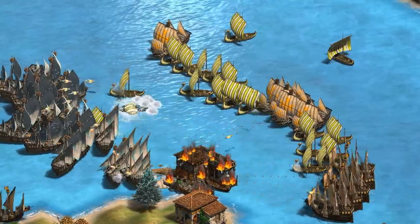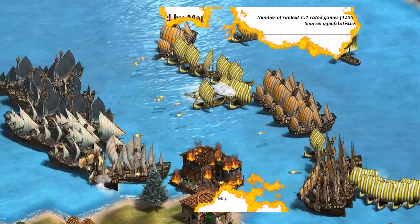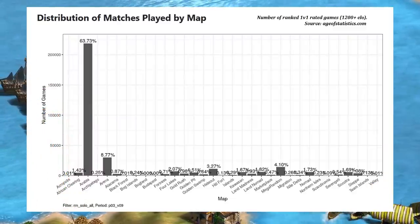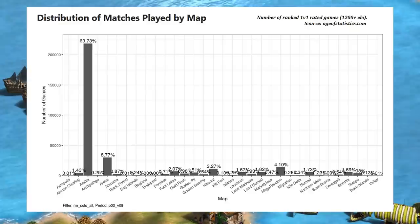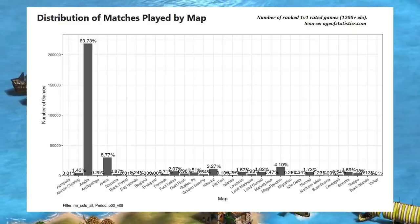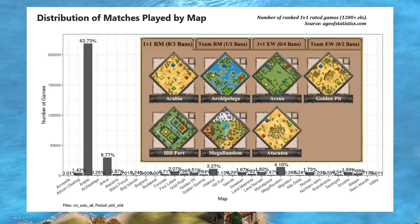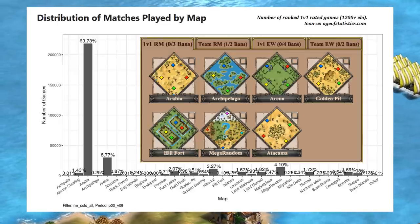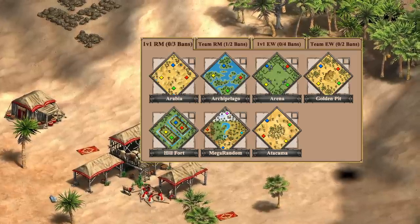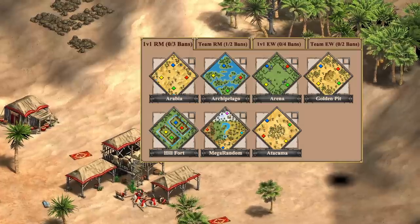The fundamental issue we need to start by acknowledging is that in Age of Empires 2, water maps are kind of unpopular. That's not just my opinion and it's pretty easy to back up with stats. Here's a distribution of map popularity by total games played for the last few months, which gives us a sense of which maps are most often being favorited and which are being banned. Now instantly you might notice a problem with this method — some maps are just in the rotation less often, whereas we know Arabia and Arena are in it every time, so it's not comparing apples to apples.